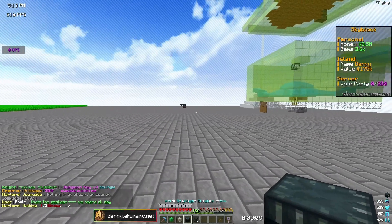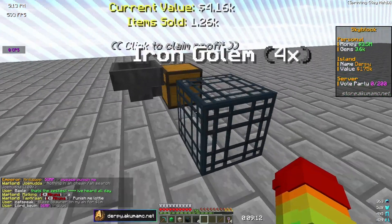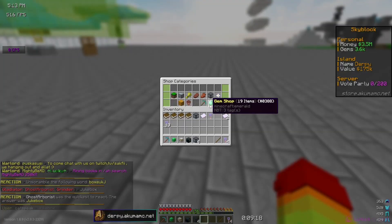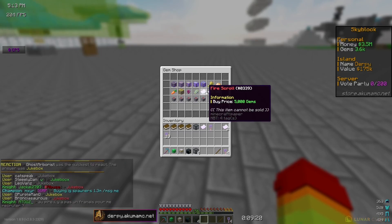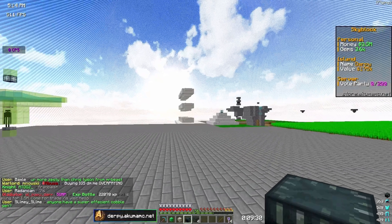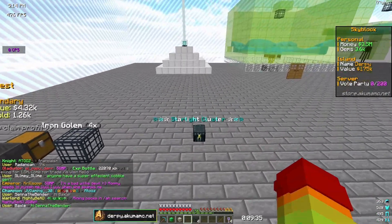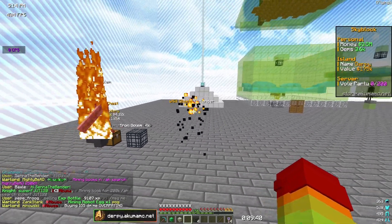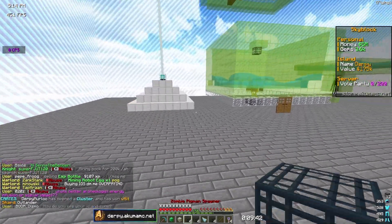I was hoping for a mythical excavator pet, but we got a rare excavator pet from the first egg — not too good. From the second one we got another rare excavator pet — very unlucky. I could probably share these with my island members to help them get more money from mining. With this villager spawner I'm also going to try to get more fire scrolls. In slash shop under the gem shop they cost 5,000 gems each, so I'll save up a bit more.